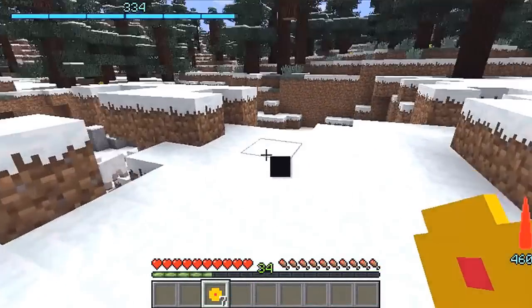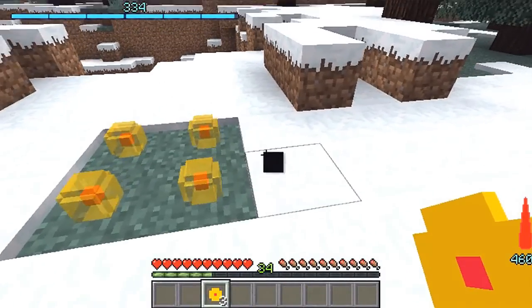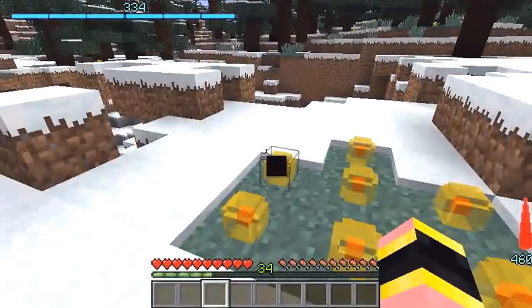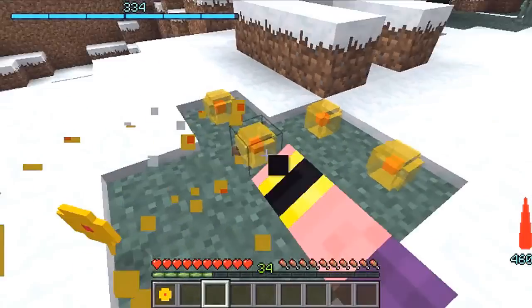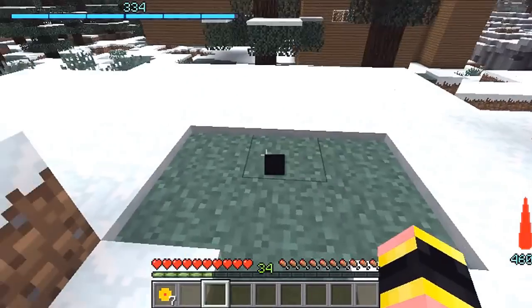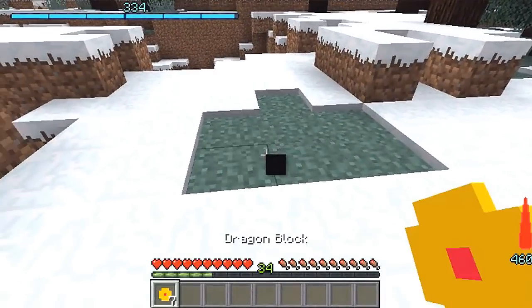I'm going to show you how to summon the dragon. First and foremost, you're not supposed to put the dragon balls like this — if you put them in any sort of order like this, you're not going to be able to summon the dragon. You have to put them in a very specific order, which I will show you right here. The order is very simple; I myself used to place the dragon balls in this particular order to try to summon him and it did not work.